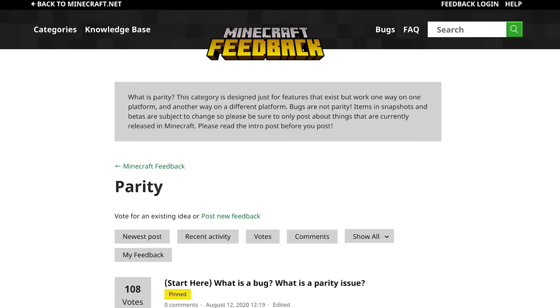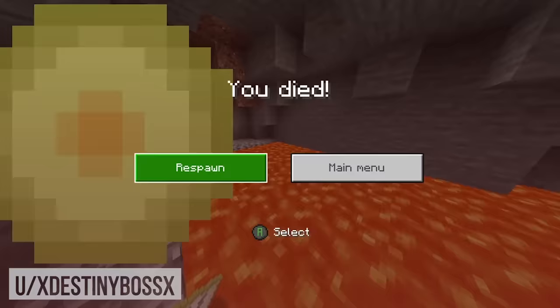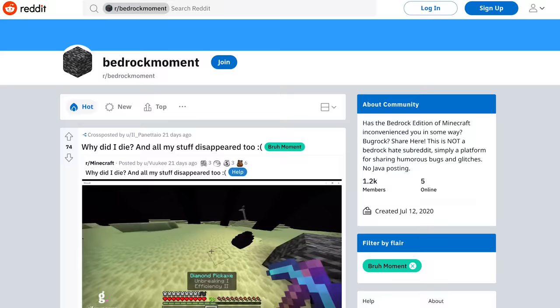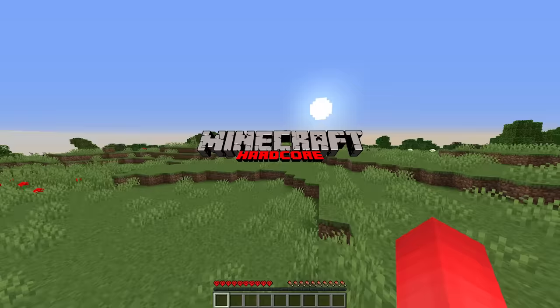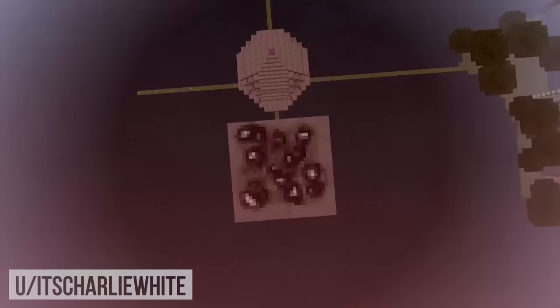Number twelve: while Mojang works to bring Java features over to Bedrock, one notable exception so far is the lack of hardcore mode in Bedrock. That seems disappointing, until you realize Bedrock's tendency for random fall damage bugs — cases where the player seemingly dies out of nowhere with no rhyme or reason. It only takes one look at Reddit to see how much this annoys the community. So while Hardcore on Bedrock would be a welcome addition, if your world can end just like that, we've got a problem.